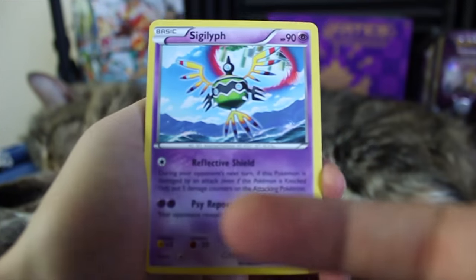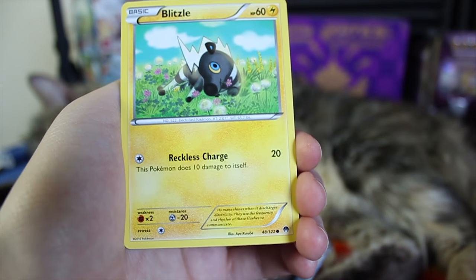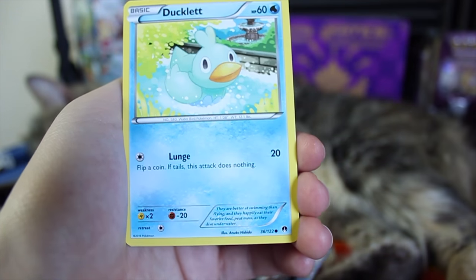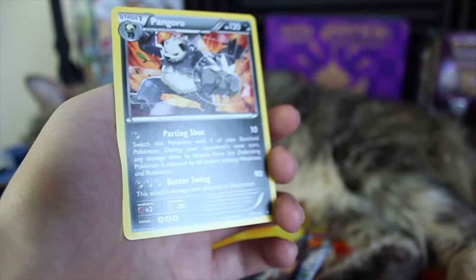Alright, here we've got a Sigilyph, Reverse Valley, there's a Delinquent, Staryu, Blitzel being all cute hugging some flowers, Numel being sassy, there's Chinks — a lot of cute and a lot of sass in this one. Another cuteness — we've got Ducklett, and there's a Phantom Reverse Holographic with a Pangoro Rare.